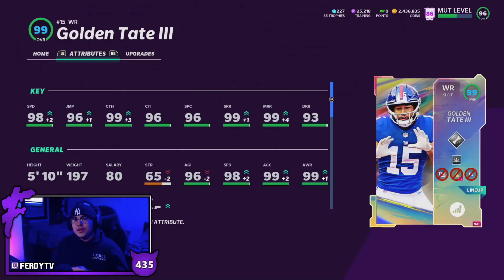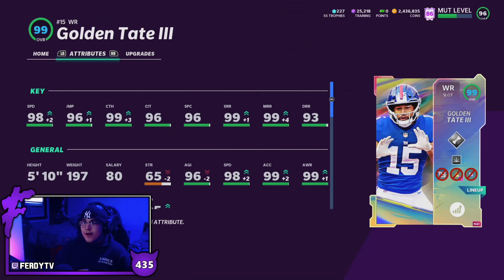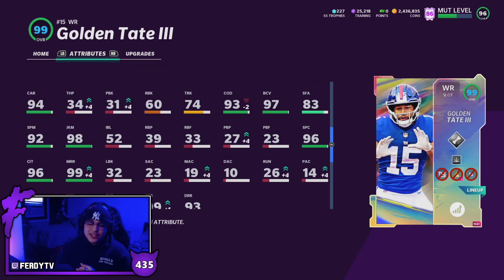That's going to do it for the Golden Tate gameplay — this card is definitely a top receiver in the game right now. He'll most likely be overlooked just because of the name, but the route running's there, the catching's there, the speed's there, the archetype's there, and he's great after the catch. Do not sleep on Golden Tate if you're looking for a slot receiver or route runner. If he drops into the 300K price range, he's the real deal. Drop a gold emoji in the comments for a chance to be shouted out, hit that subscribe button for notifications, and I'll see you in the next one.